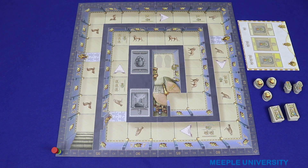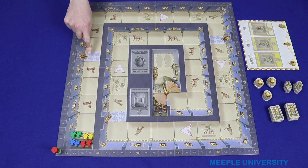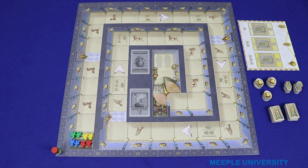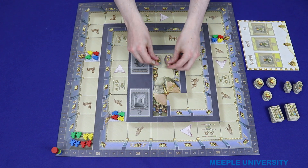Then take two of each player's workers and place them at the entrance to the pyramid. On each of these three locations, place one of each player's workers. In the central tomb, place the two sarcophagi.